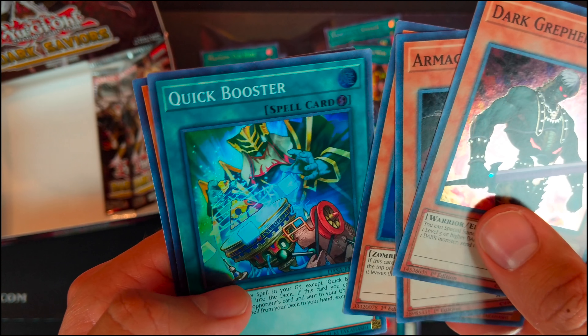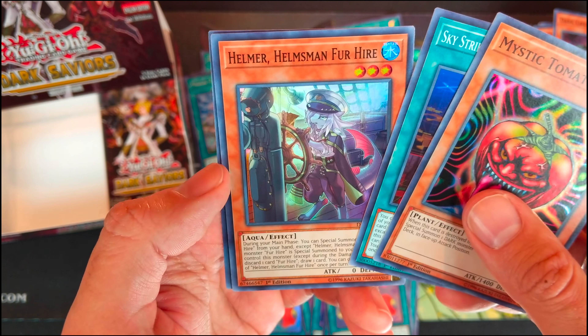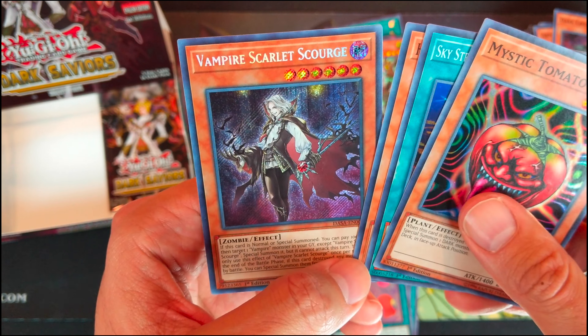Dark Grafer. Armageddon Knight. Plague Spriter Zombie. Quick Booster. Dina Hero for Hire. Dark Grafer. Armageddon Knight. Mystic Tomato. Mystic Tomato. Scapegoat. Skystriker Aerospace Area Zero. Helmer Helmsman for Hire. And Vampire Scarlet Scourge — cool art.